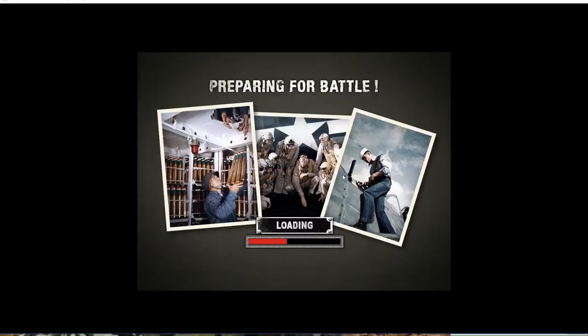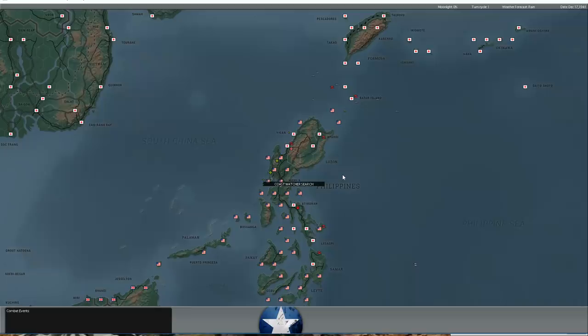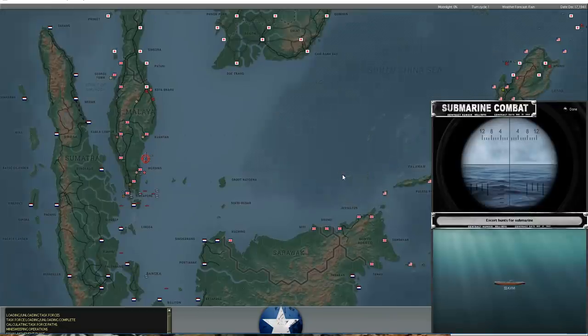Hello everybody, it's the Historical Gamer once again, and welcome to our War in the Pacific Admiral's Edition play-by-email game against XTRG. We're on to yet another day in this venerable conflict, which will cover the entire Second World War in the Pacific, if we're ambitious anyway. We're moving into December 17th, 1941 - ten days into the war - and we're looking at the combat results for this day. I don't really feel like a ton happened last turn, but we'll see what happens this turn.